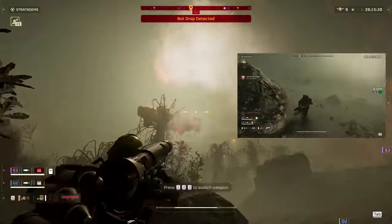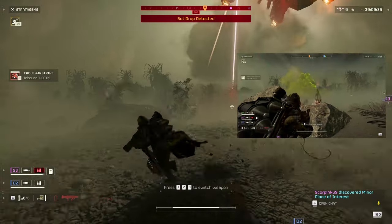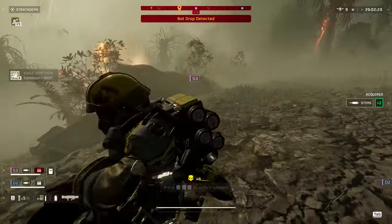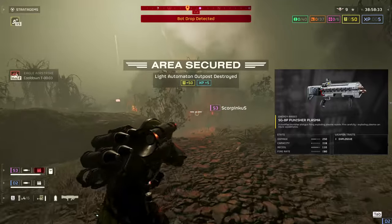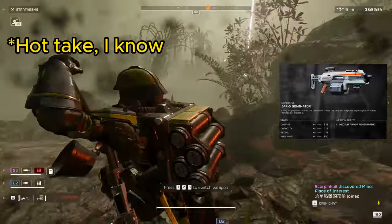That means our primary and stratagems need to handle large groups of enemies, but specifically scout striders and devastators. The Plasma Scorcher handles these enemies real well because of its accuracy and explosive trait. Being an explosive weapon means it does real good damage to the weak spots of the bots, while its versatility is going to be really important for handling all of the various threats the bots have. You could easily replace it with the plasma punisher, which I think is the best weapon in the game against the bots, or the plasma purifier. You could also use the GR5.